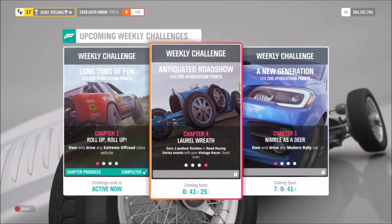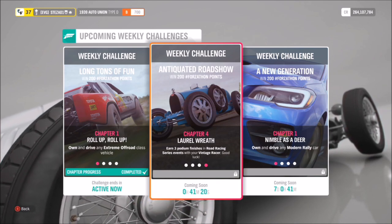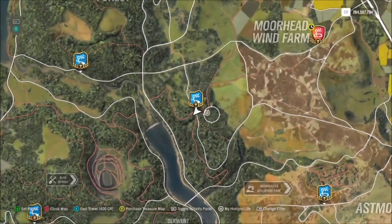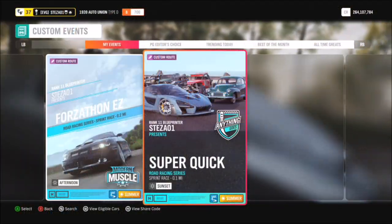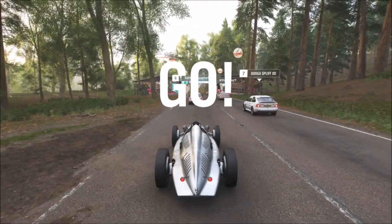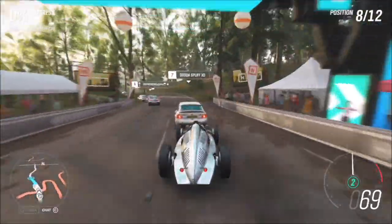The final challenge wants you to earn three podium finishes in a road racing series event. A podium is first, second, or third, but I'll show you how to come first in all of them. Head over to the Lakehurst Forest Sprint - I've created another blueprint race for you to use. The share code is 208-672-282, and again it's a race where the AI go completely off course and you can just stroll past them. Because this is B class, the rest of the cars will be B class in the race as well.